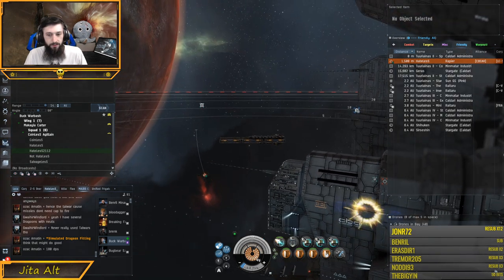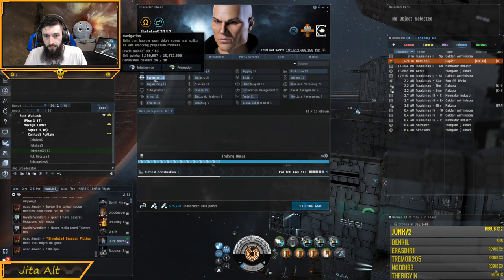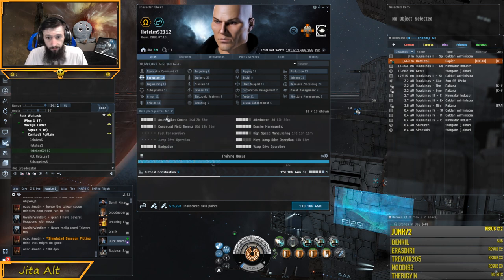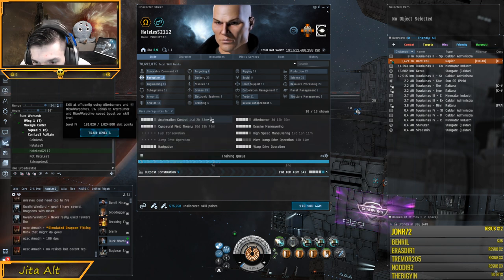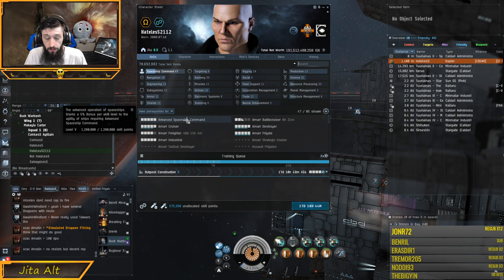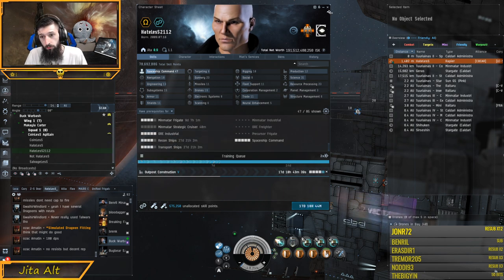There is one skill that helps with capacitor: Warp Drive Operation gives you a 10% reduction in capacitor need for initiating warp. Other skills that help are mostly in navigation. Navigation itself gives you higher sub-warp velocity. Evasive Maneuvering increases your agility, which will decrease warp time. Spaceship Command and Advanced Spaceship Command also increase your agility. Training those will help you get into warp faster.